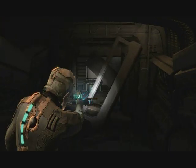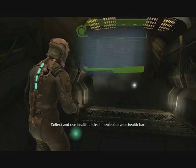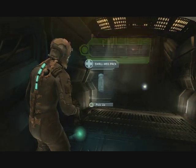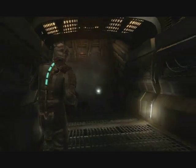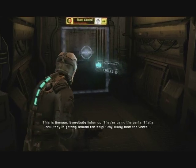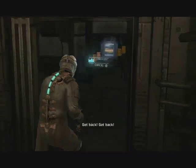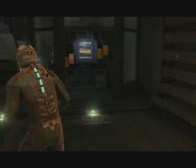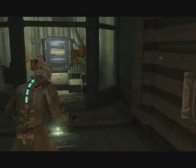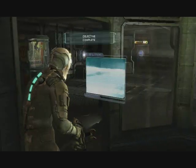There are some items back here I can't get to yet. Eventually you get a force thing — basically the Force — it's like a stasis unit. You can hit enemies with stasis to slow them down, or grab items from afar. There are also audio logs, which is a horror trope used to give you some backstory. Now I've got my next objective here.